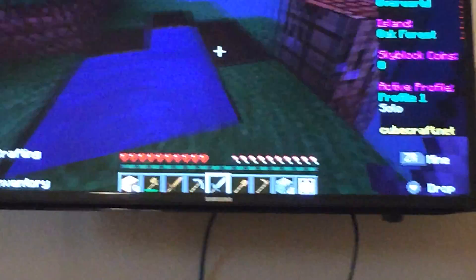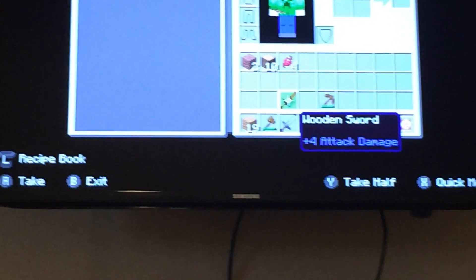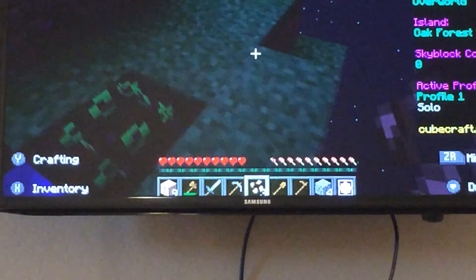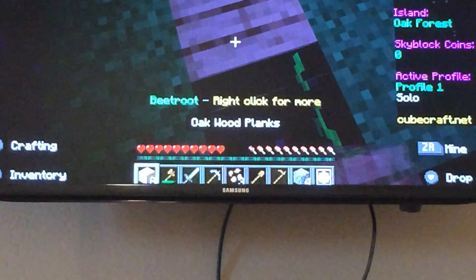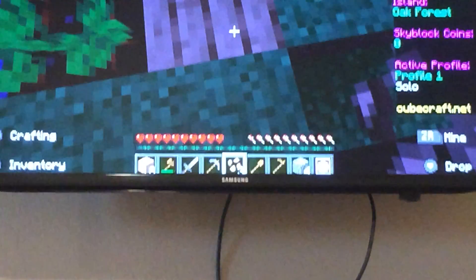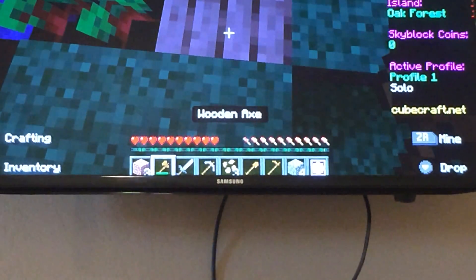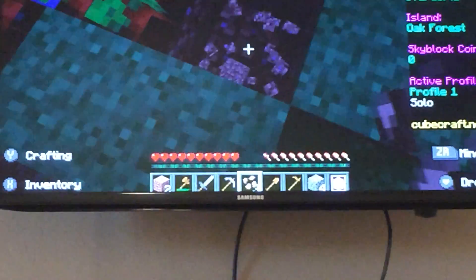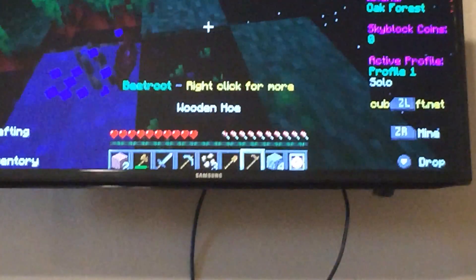Beetroot soup — okay, I'm going to get beetroot seeds. I think this will help. Oh my gosh, it's dark. I'll place something down there so I can plant these things. I think I need to use dirt for this. I have some dirt — alright, let's put that there. Now I think I can plant this, right? I'll get my hoe out and plant this stuff.